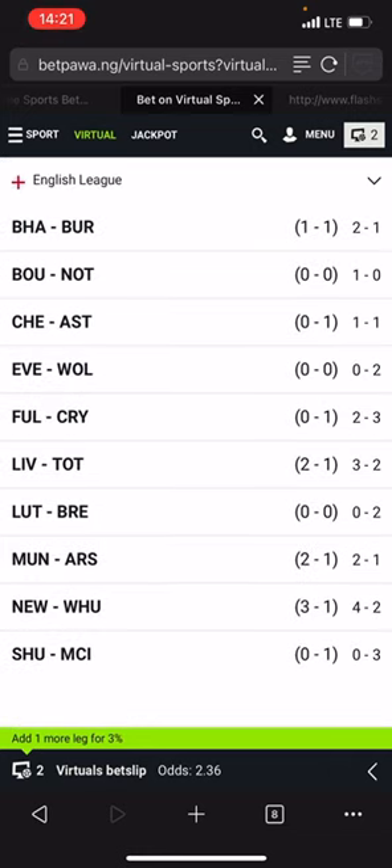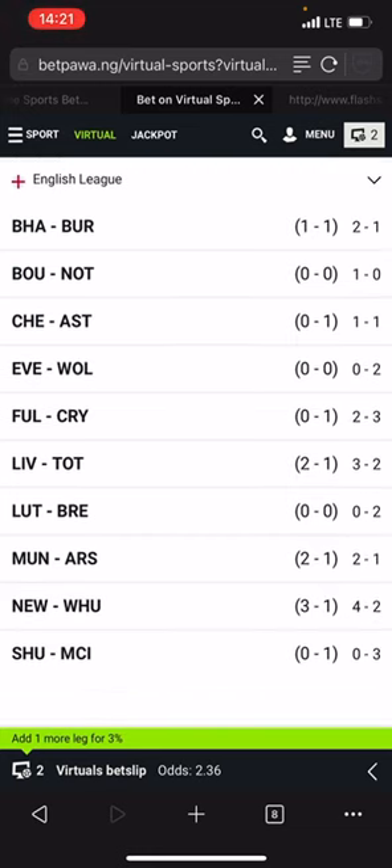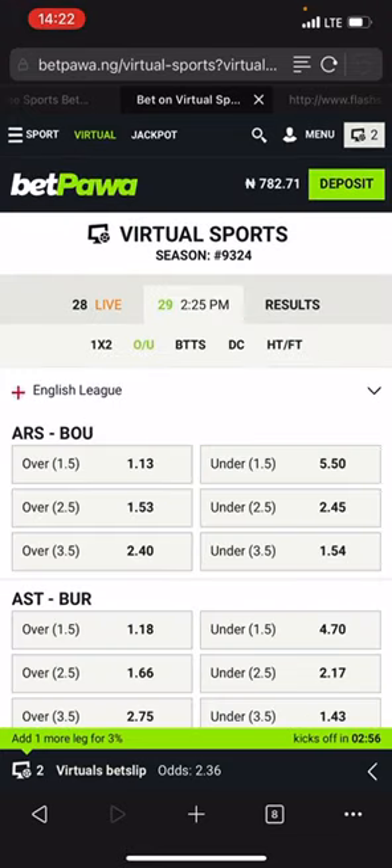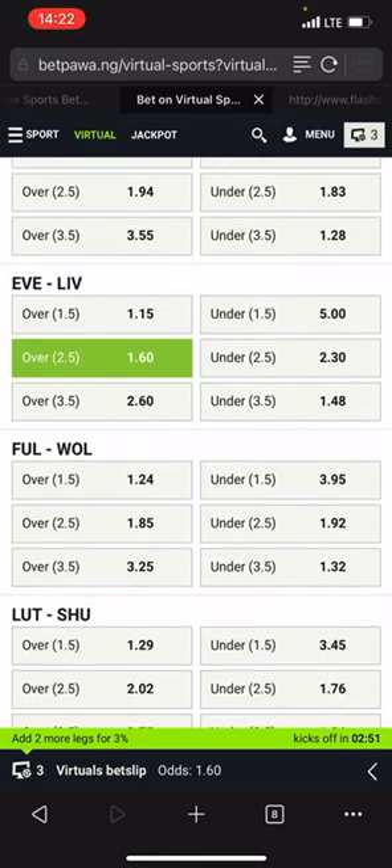We have Liverpool versus someone — 3-2. We have Newcastle versus someone — 4-2. We also have another team versus Crystal Palace — 3-2. Now we must select only two teams. We have 4-2 for Newcastle and 3-2 for Liverpool, so Newcastle and Liverpool are our two teams. Let's go to the over 2.5 futures — Newcastle and Liverpool. Liverpool has 1.60; Newcastle versus Jersey is 1.64.